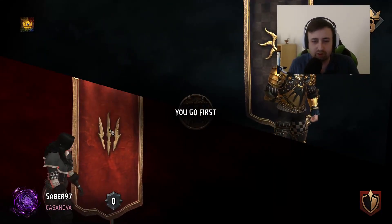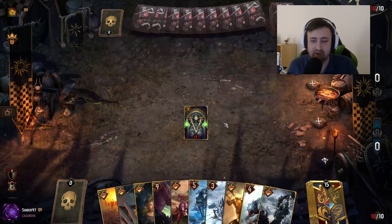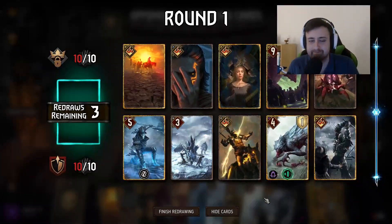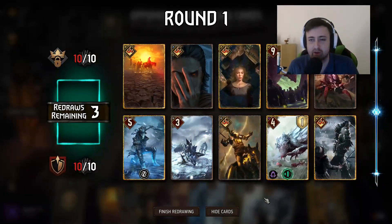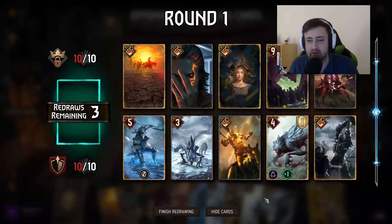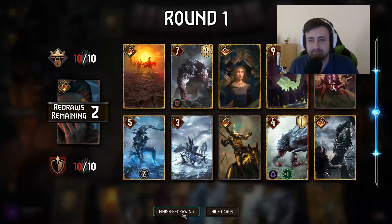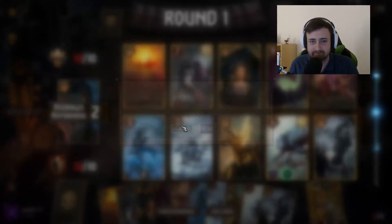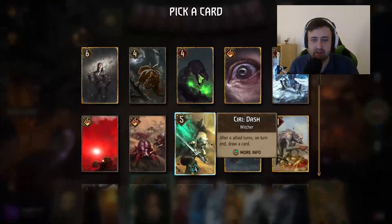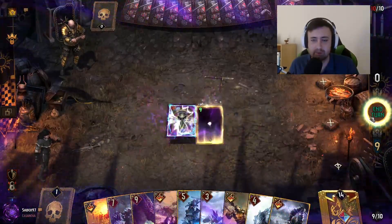We go against lockdown again. This time we go first and we'd very much like to find Dash. We're not sure which version we're up against — the ball version or the Goldram version. The hand looks okay. We don't need a pact, and we'll just go for Dash right away.